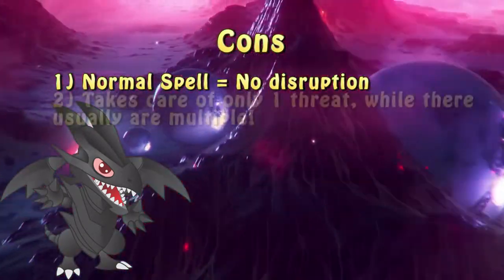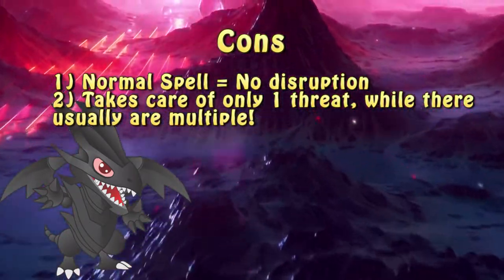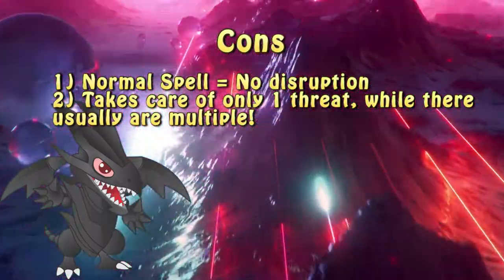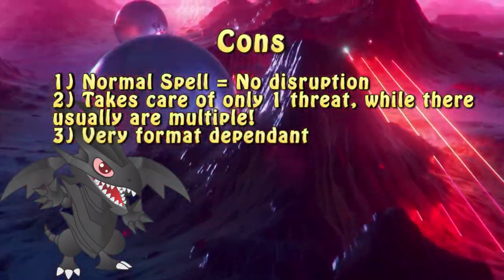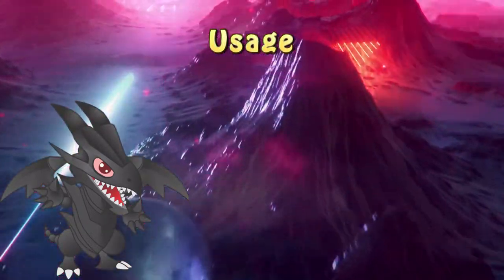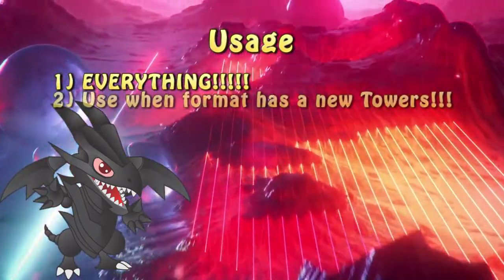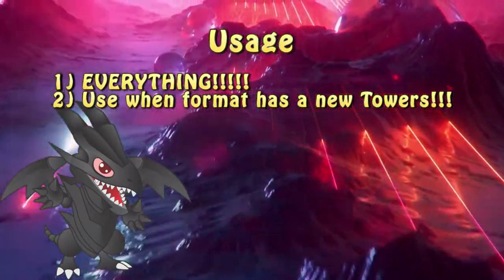Not only that, but it can also take care of only one monster while the regular board you'll be staring at has at least 2 or 3. Still, the biggest downside to Herald of the Abyss comes from the fact that it's very format dependent. Unless there's one very clear threat that has to be dealt with, Herald of the Abyss is not that powerful. Since it doesn't require any specific cards, it can be used in basically anything. However, from how this card has been used in the past, it seems to be side-decked when the format starts revolving around one very strong monster that's very difficult to deal with.